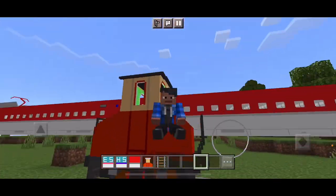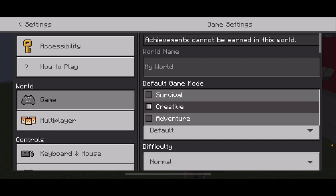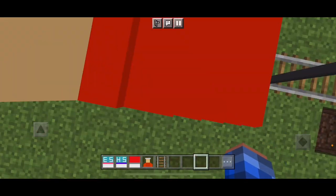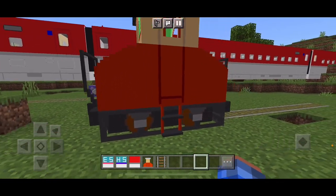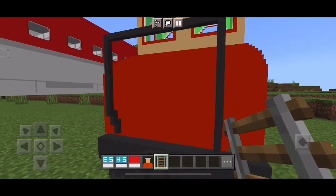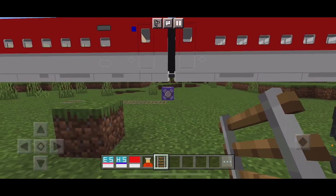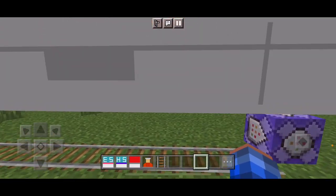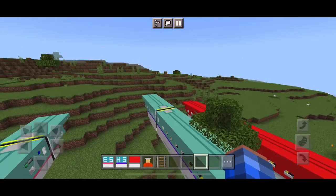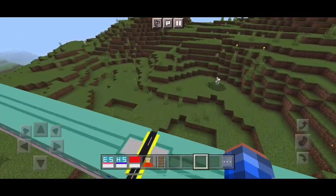If I placed more rails down, it would've gone one way or another and wouldn't have fallen off the rails. I haven't messed around with minecarts in a good minute, so they're easy to use. But when you combine them with stuff and don't know where their box is, that's a little bit of a tricky situation. Anyway, there are more than just these trains.